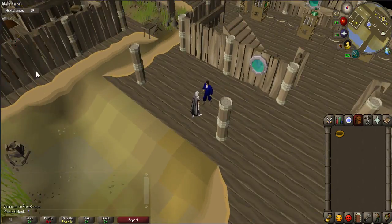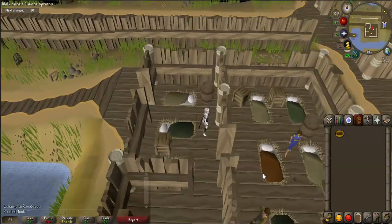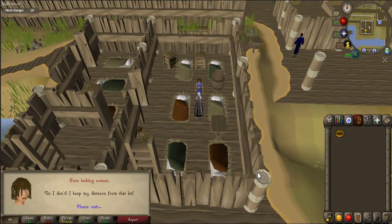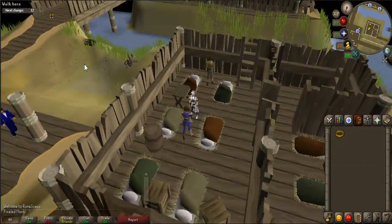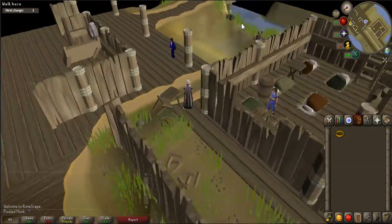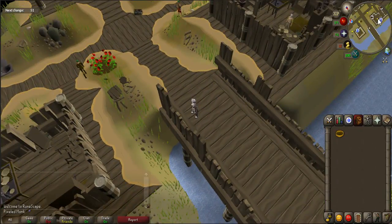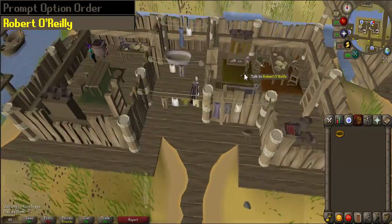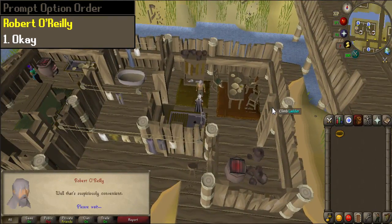Go inside the house that is directly west and talk to either of the NPCs. Afterwards, go to the house that is directly south — you'll have to cross the bridge. Talk to Robert O'Reilly. When prompted, select chat option 1.